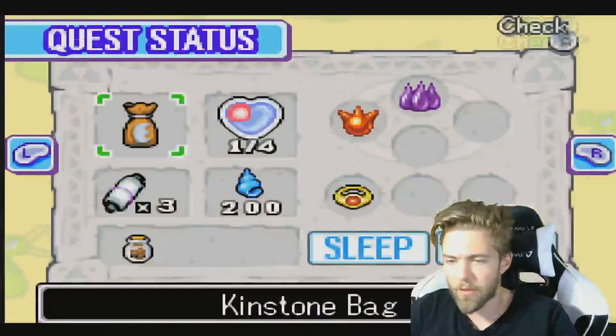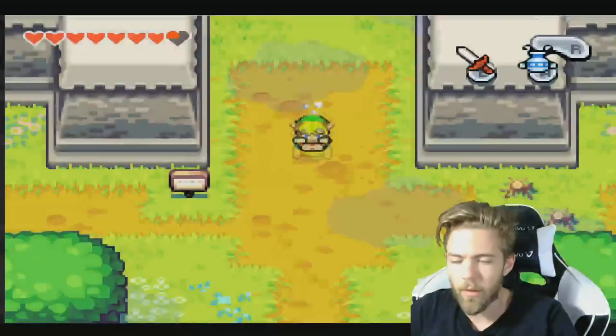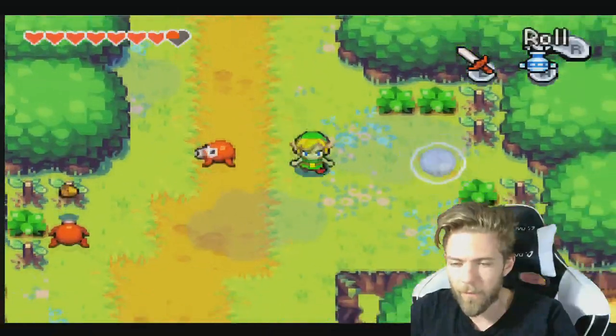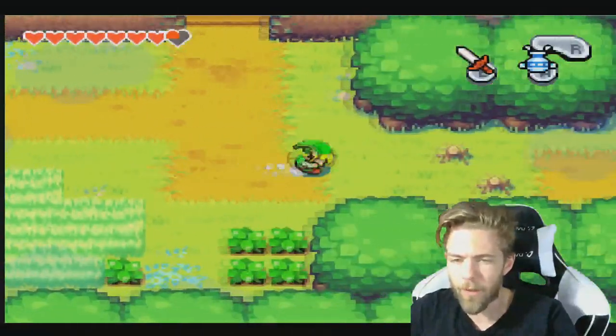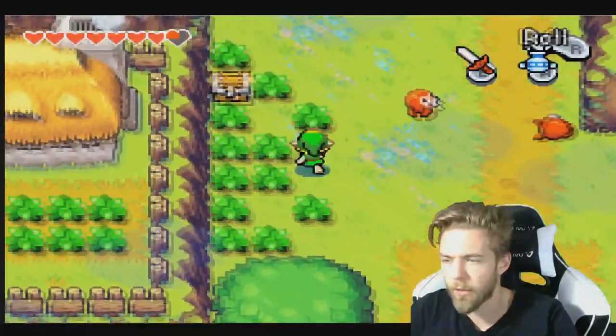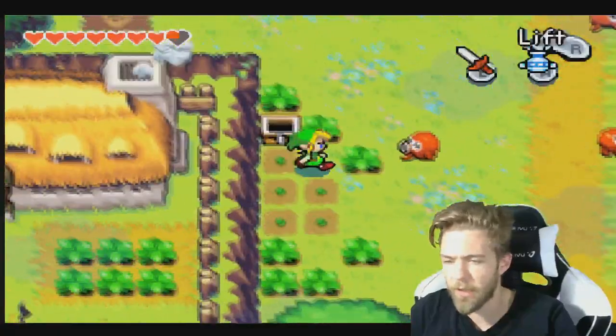There's two at least. Yeah, two. That's one. And we're going to use... but first there's something else we need to - up here. Here we go. You got 200 mysterious shells.